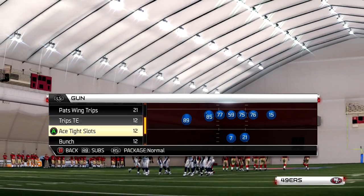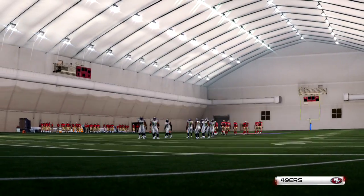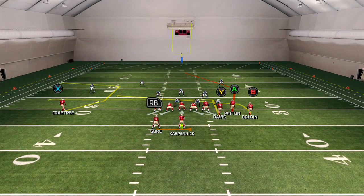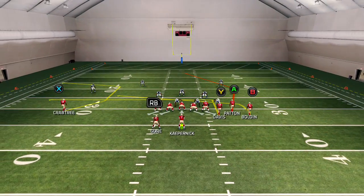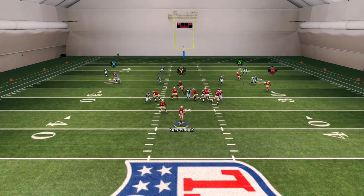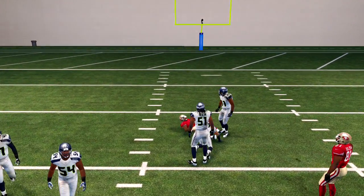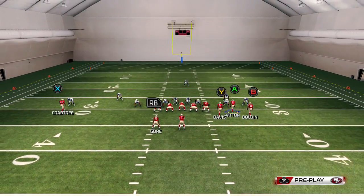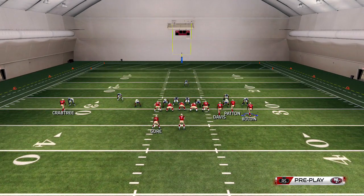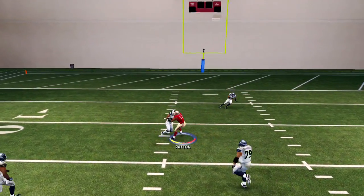Now we have Bunch. It's probably the most popular play out of Bunch — post route. I usually put Davis on an in. I usually have my best catch-in-traffic receiver on the A route. It's a hard play to defend if run well. Hold on the drag, motion him out. Does he get the boost? No, he doesn't get the boost on that side.